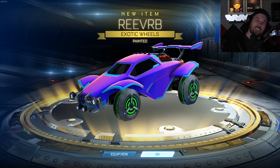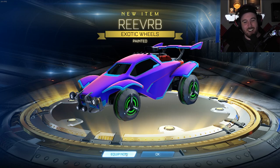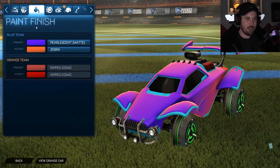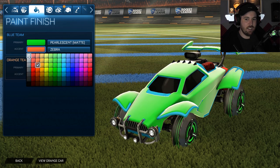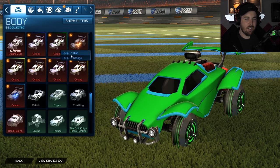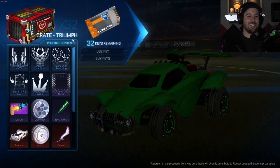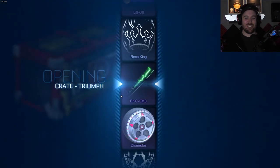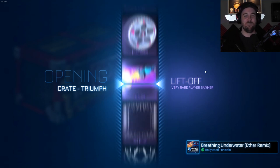Drop a like on this video for the green painted wheels! That's why you watch this channel on the day of new unboxings. We're gonna make it look real pretty real quick — forest green, let's see. Look at the car — let's go! Eight crates in and we got painted exotics already. What a joke, let's go!